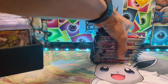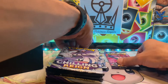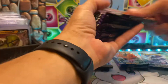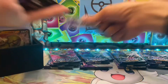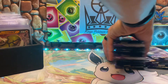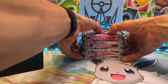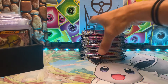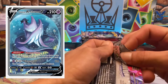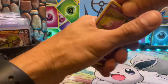Save the booster box because I'll be using that for display. I like to put them back together even though they're open — like my ETBs, I have them all on display. Let's see if we're going to get our chase card, which is that beautiful Articuno V. That's what we really, really want to see.